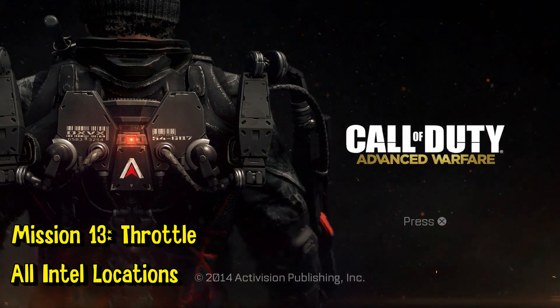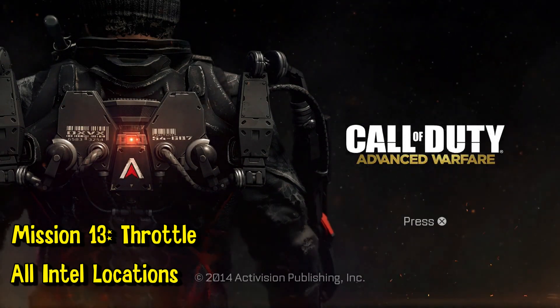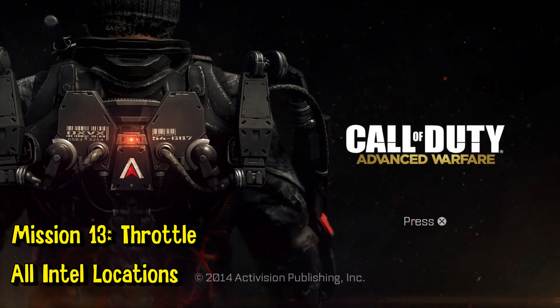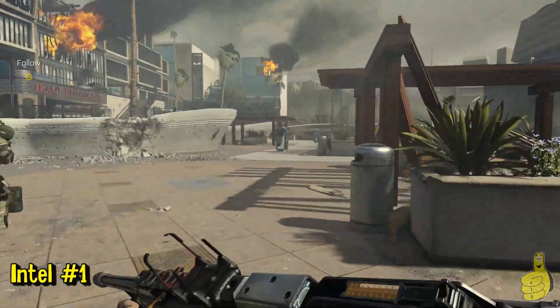What's up everybody, HTG Doug here. Today we're checking out mission 13 of Call of Duty Advanced Warfare, it's called Throttle, and we're gonna get all the Intel locations. So here we go. This is actually a rather fun mission, so once you start off and get off the bike you're gonna want to go straight ahead.